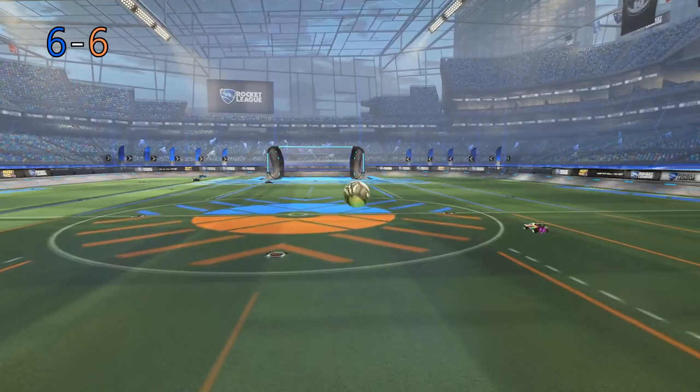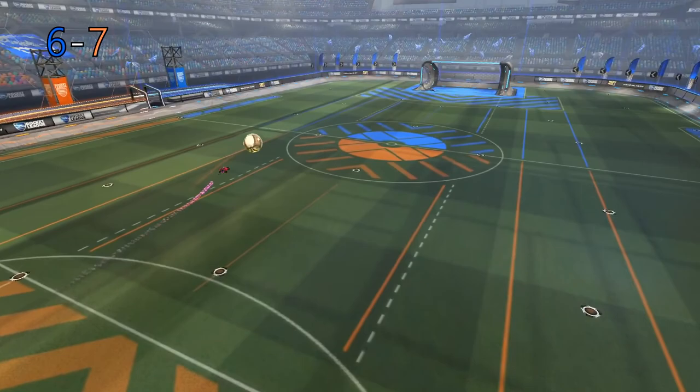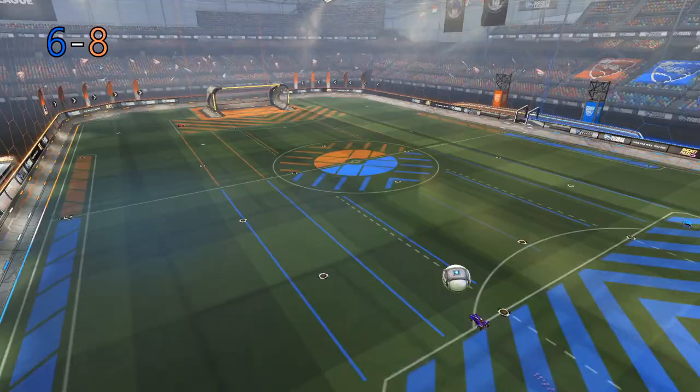Versa snakes through the field and takes the shot — gets the 50, and the referees count it. George then makes it 6-8 for orange. Orange are in a commanding lead. I need to bring my team's hopes back.